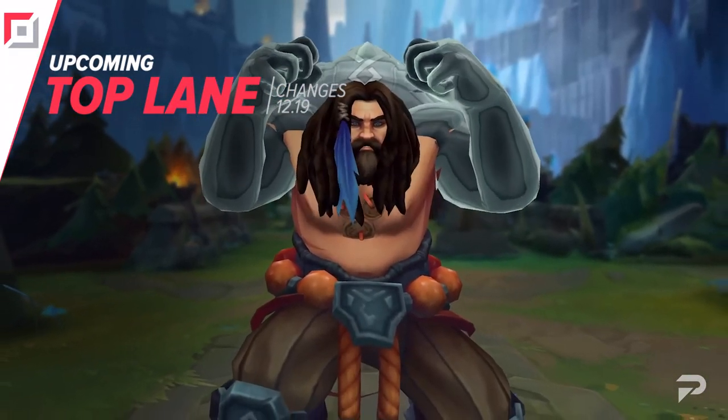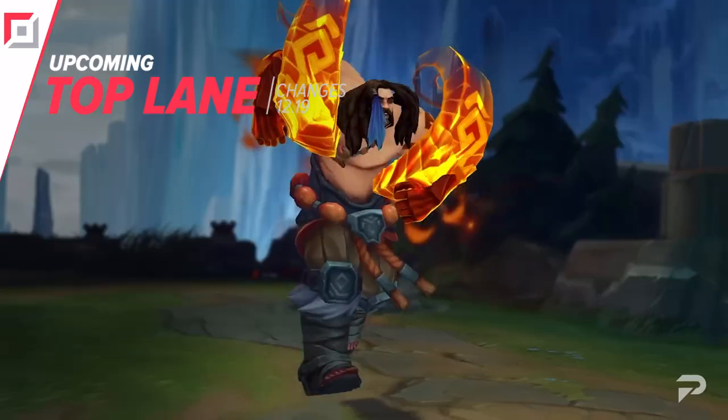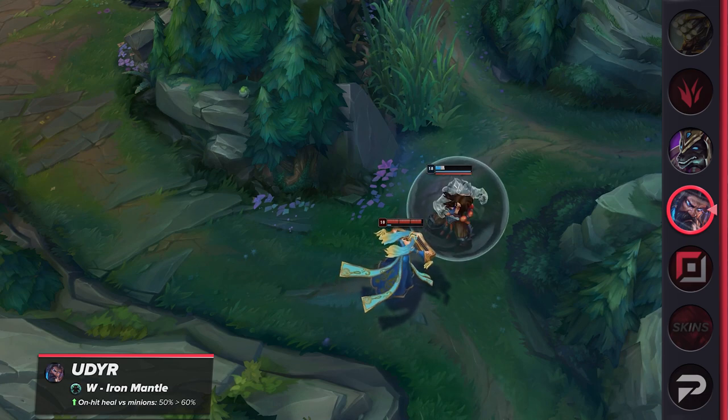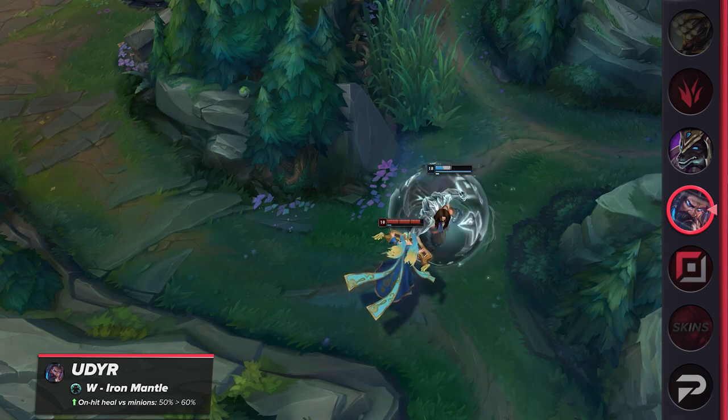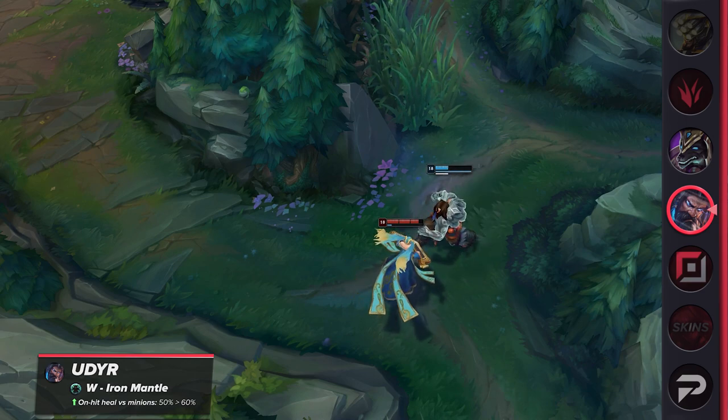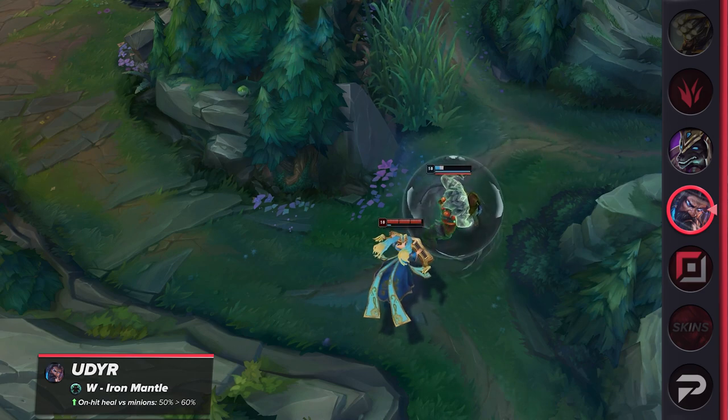Following some adjustments, Udyr Top has been underperforming significantly. To give him a little boost, he's set to receive some increased healing from his W against minions. With some extra sustain, scrapping in the top lane should be a little bit easier, especially if he's able to get favorable trades and get to the point where he can zone his enemies. It's free healing, basically, and having extra health to work with is essential.